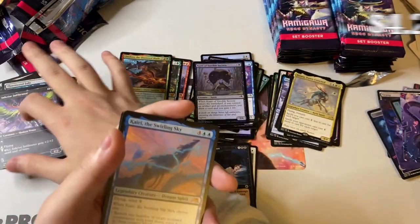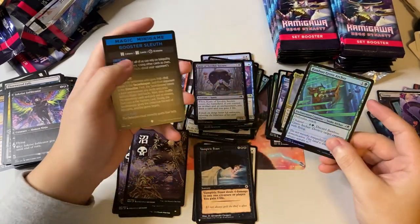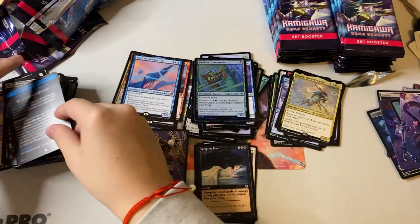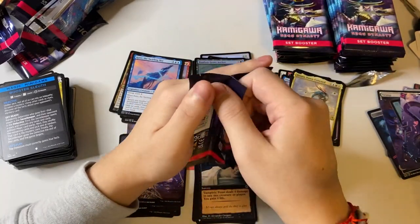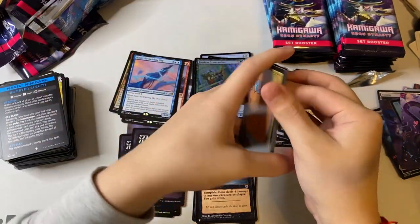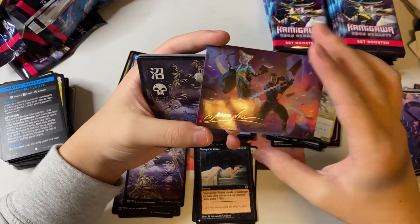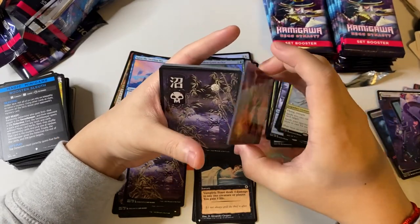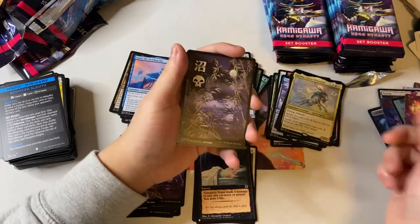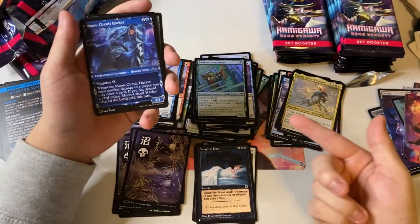We got another mythic — oh my god, we got the blue dragon! I do like the color blue. I don't think it's the best one — probably the red one — but we're still looking for the Boseiju, the most broken land in the set. And we got another one with a signature — that's pretty cool. I actually like how they're implementing the artist series in the set.